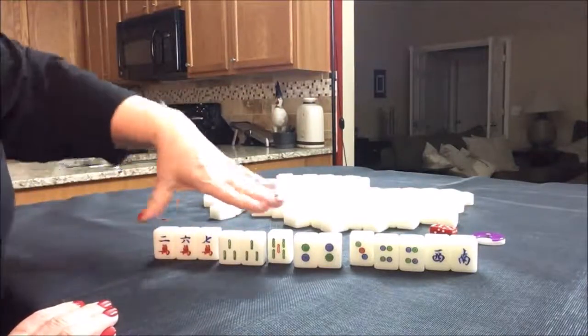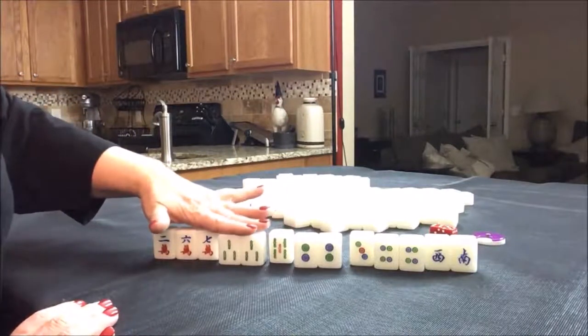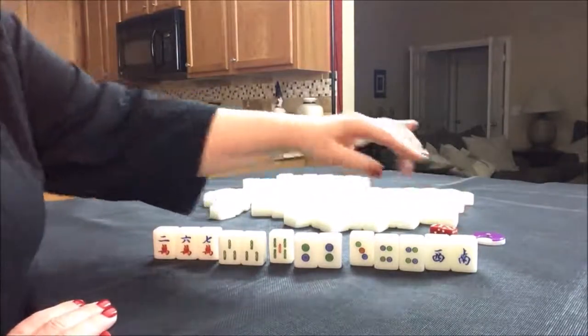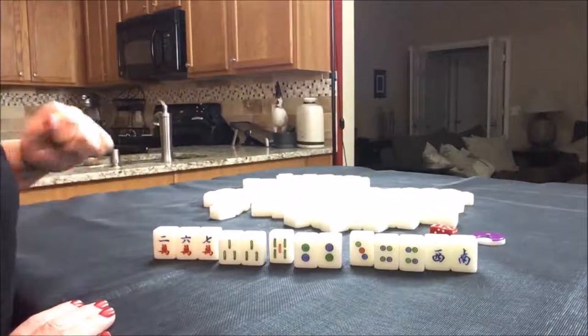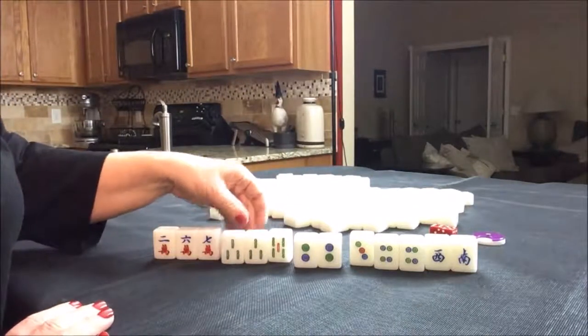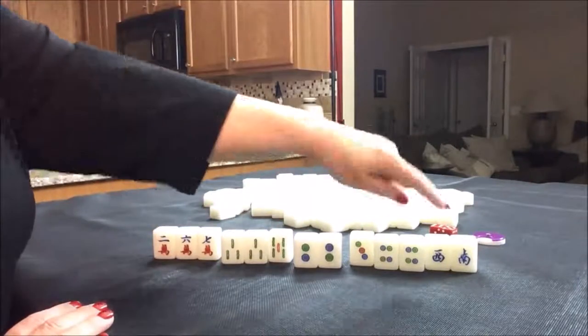I think I would go ahead and discard these first, hold these as long as possible. If I drew in Dots and Honors and paired these up, I would sacrifice the 3 BAM and try for a half flush too. So hold those as long as possible, discard these, keep Dots and Honors.